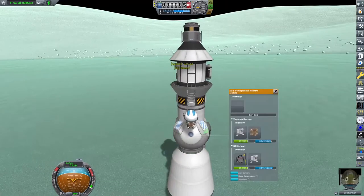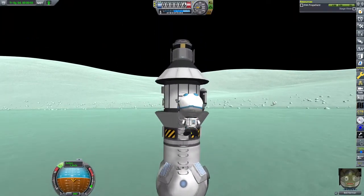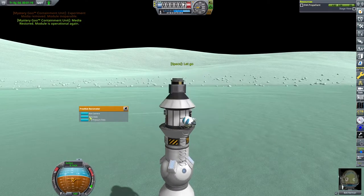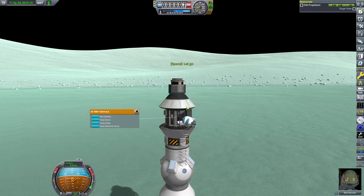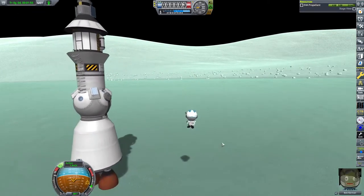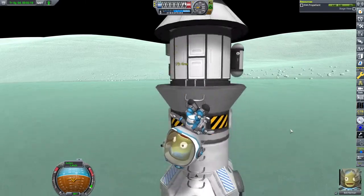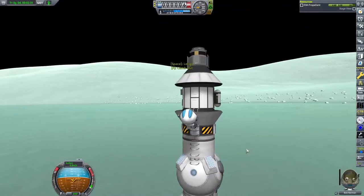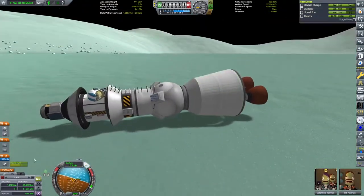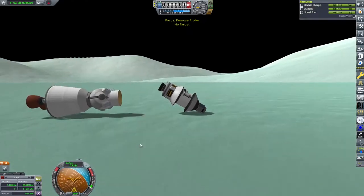Bob Kerman is out on the ladder, performing what I'd class as a wet rehearsal — getting out and getting access to the science probe above, collecting all the experiments and putting the data back inside the lander so we know all the systems are working together. Bob has collected his data, reset all the experiments, and gone down to put all that data inside the lander. It worked incredibly well, much better than I thought it was going to. Then we try to get Bob onto a ladder but the craft fell over — not an ideal scenario.